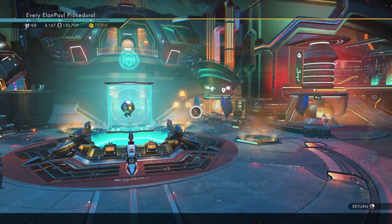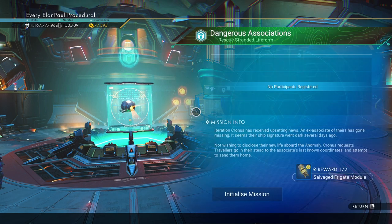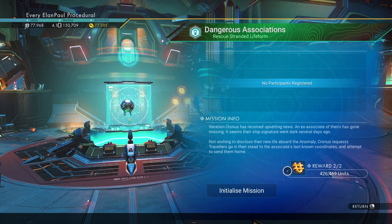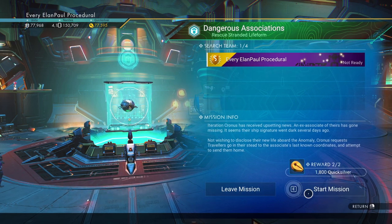Let's check out our Nexus mission. We've got to rescue a stranded life form, it appears. We're going to get 1,800 Quicksilver and Salvage Frigate Modules, as well as 426,000 units. Let's get this started.